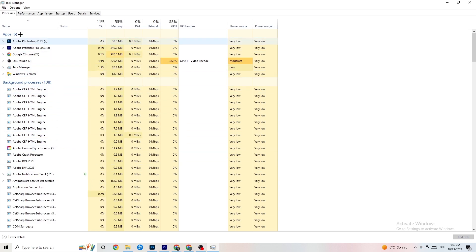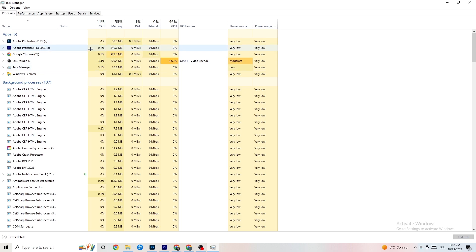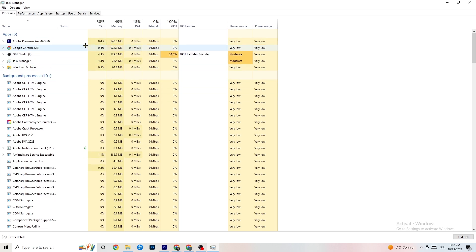Go to the 'Processes' tab in the top-left corner. You'll see CPU usage, memory usage, GPU usage, network, and so on. End every single task that is using too much GPU or CPU — especially apps, but also background processes. Right-click and select 'End Task' — for example, for me it's Photoshop. Repeat this for every program showing high usage highlighted in dark yellow or red.